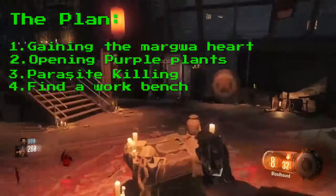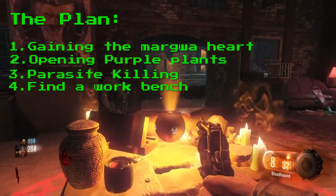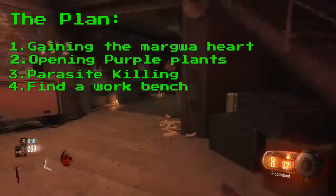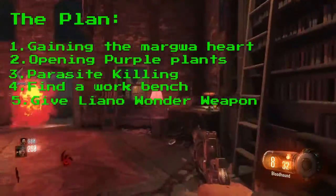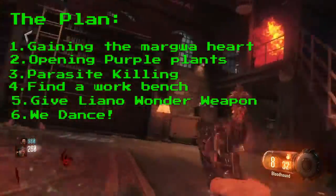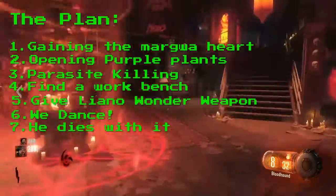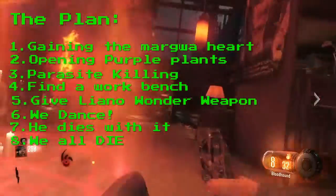Step four: we get the Apothicon Servant. Or we find a crafting bench and place the pieces on the Apothicon — we build it. Step five: we give Leonor the Apothicon Servant. Step six: we dance. He plays around with the Apothicon Servant. Step seven: he dies with the Apothicon Servant. Step eight: we all die.